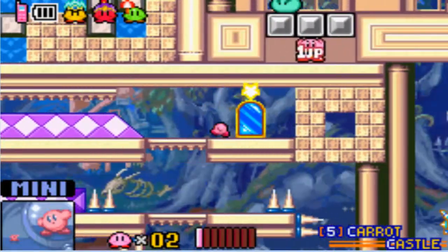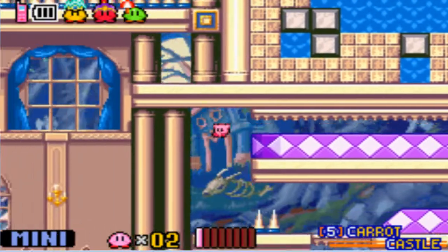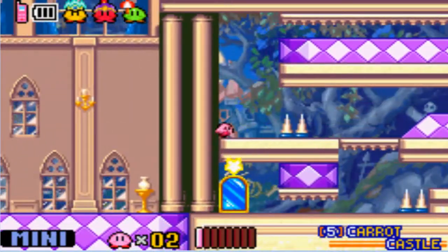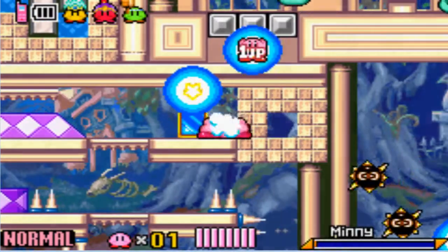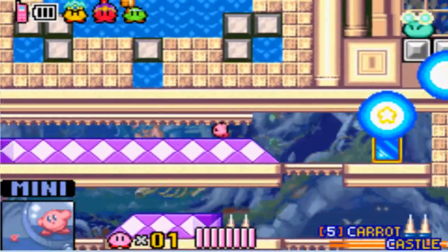This here is a unique power — this is mini. It lets you run through these tiny gaps. And I died. You lose the ability to breathe in air, but you can run around easier.